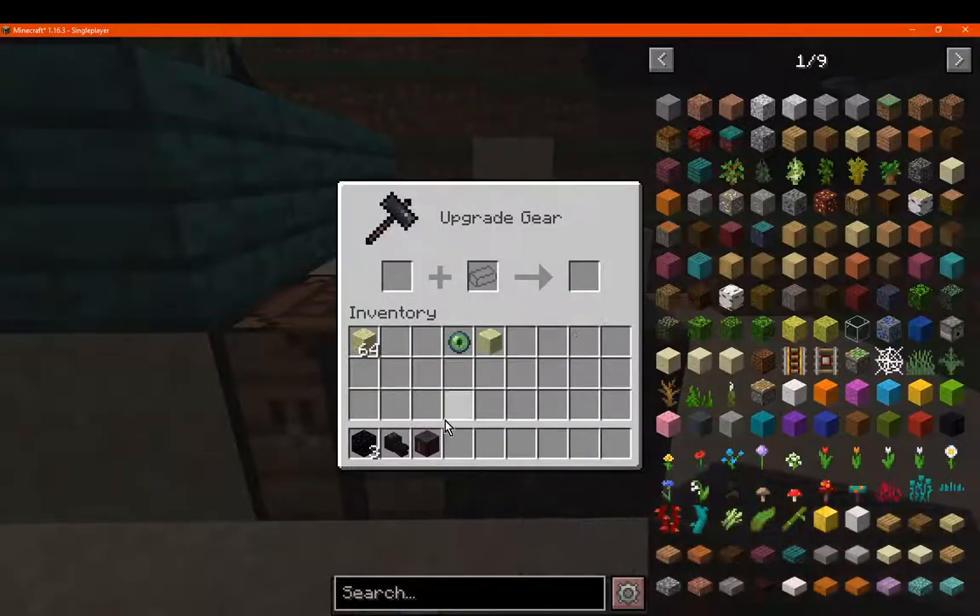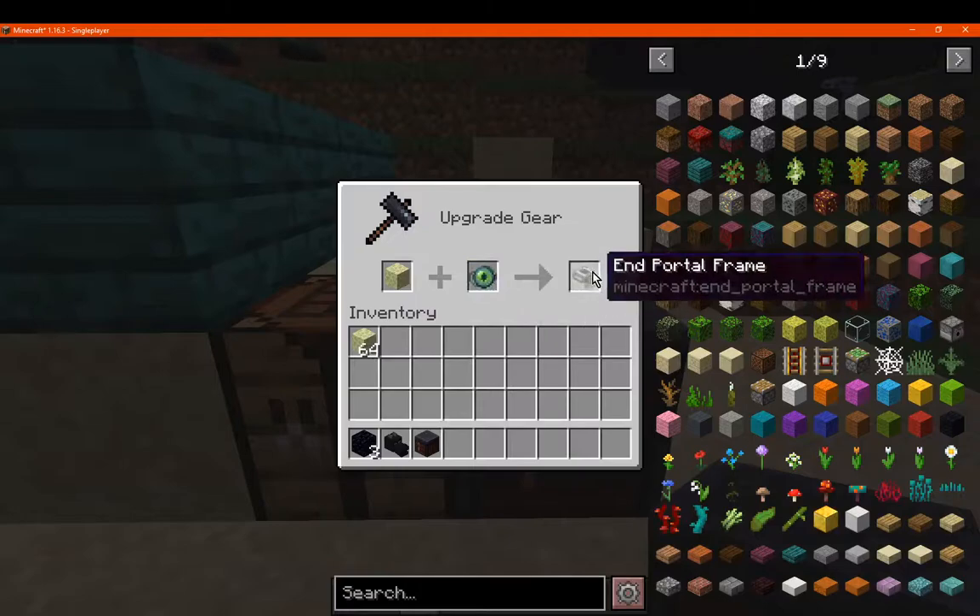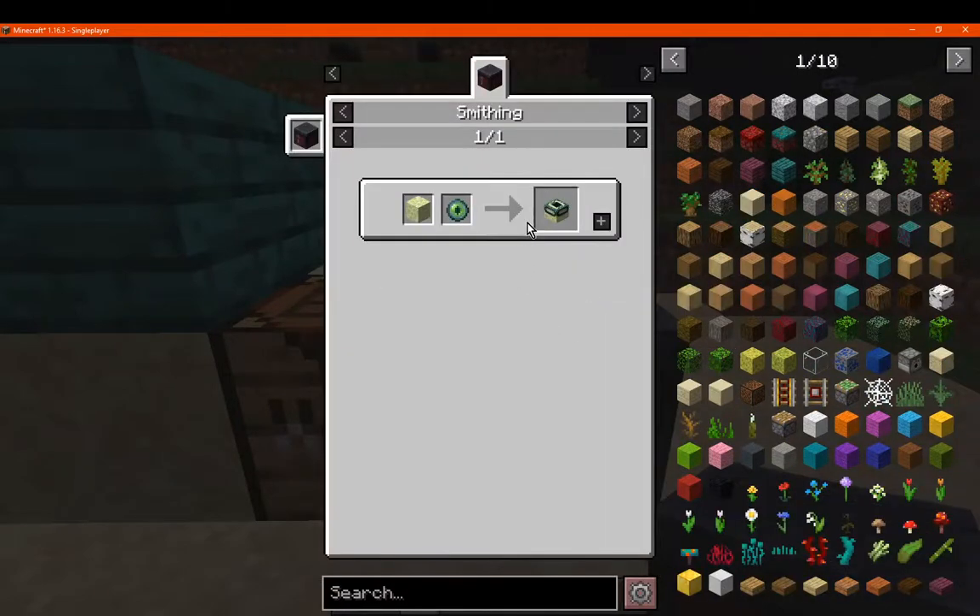But if we go for the Smithing table recipe: one End Stone and one Eye of Ender, and you've got it there. And it'll show up in REI as well.